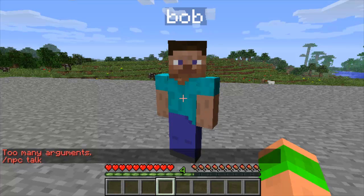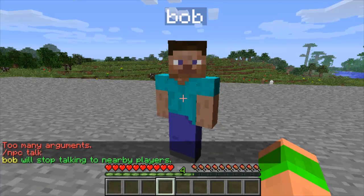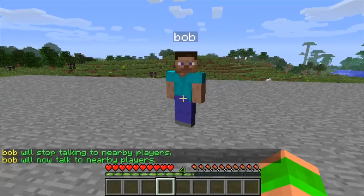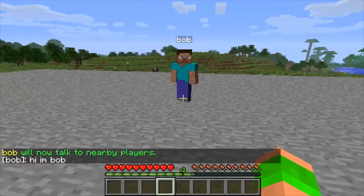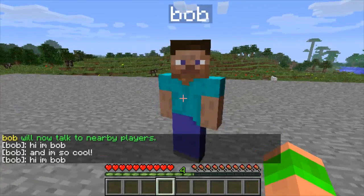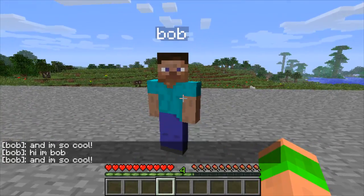Then 'npc talkclose' — it should be one word, not two — and this will make him talk when you get close to him. I've already got it set as default but just do it again to set it back. Then when I walk near him: 'Hi, I'm Bob' and 'I'm so cool', and it will keep doing that. You can add more text — it can say more than two things, four or eight, however many you want.